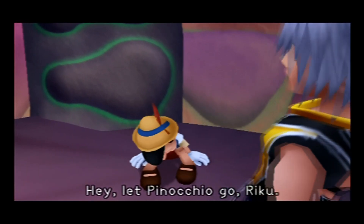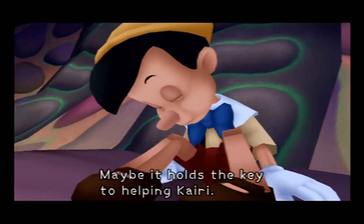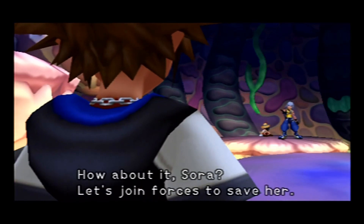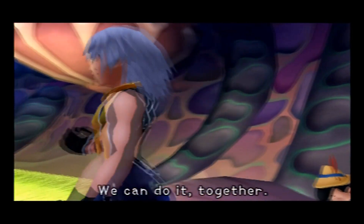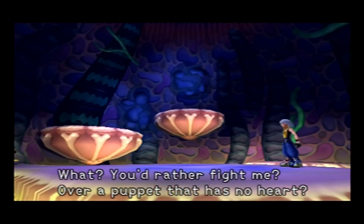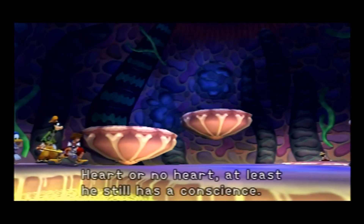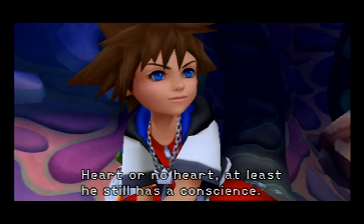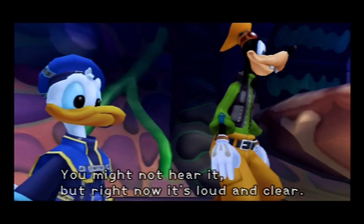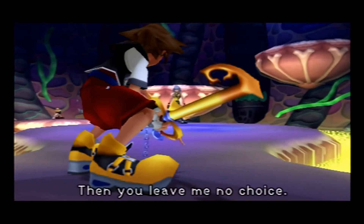Hey, let Pinocchio go, Riku. A puppet that's lost its heart to the Heartless — maybe it holds the key to helping Kairi. How about it, Sora? Let's join forces to save her. We can do it together. You'd rather fight me? Over a puppet that has no heart? Hard or no heart, at least he still has a conscience. You might not hear it, but right now it's loud and clear — and it's telling me you're on the wrong side.